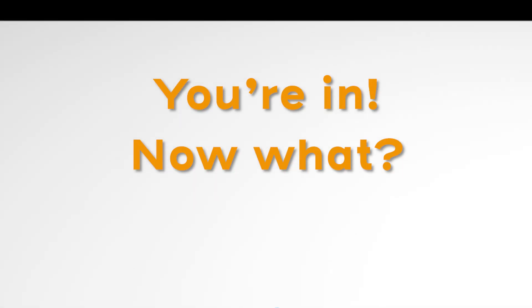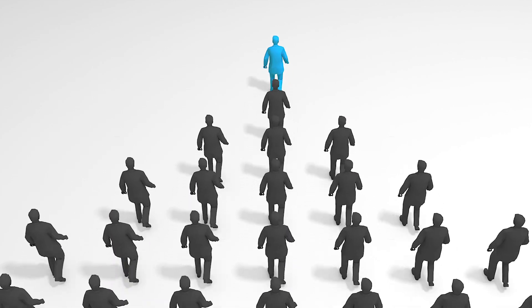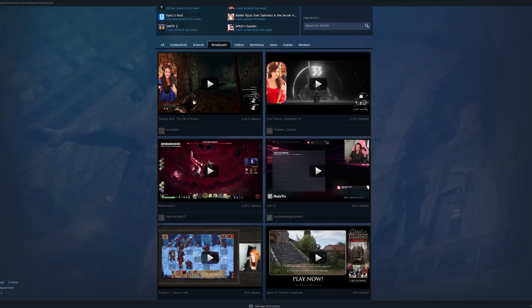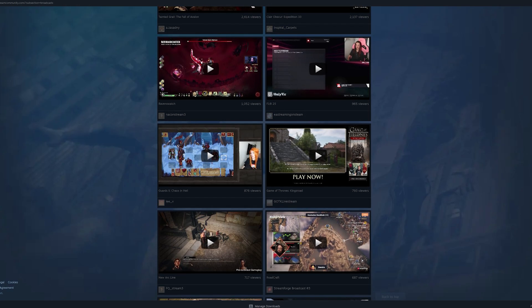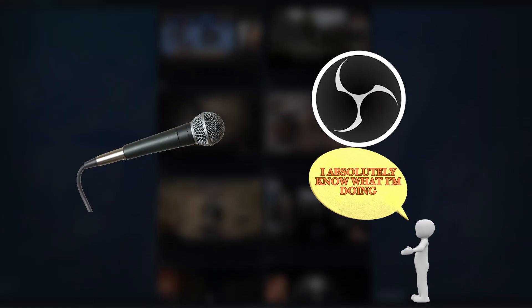Okay, you're in — now what? This is where you switch hats from game dev to hype machine. You've got seven days to make noise, and Steam isn't going to do it for you unless you give it reasons to. Steam lets you run live streams directly on your game's page, and during NextFest that page can get serious traffic. A lot of players will lurk for a minute before downloading, and seeing real gameplay — especially with dev commentary — helps convert them. You don't need a whole studio setup, just a mic, OBS, and something to say while you play.